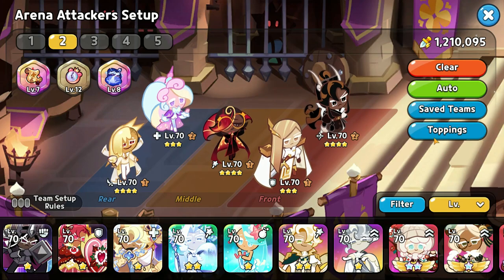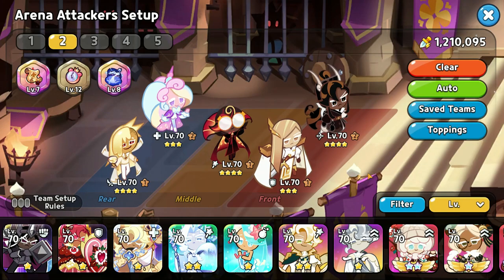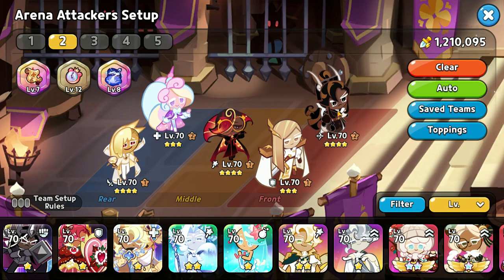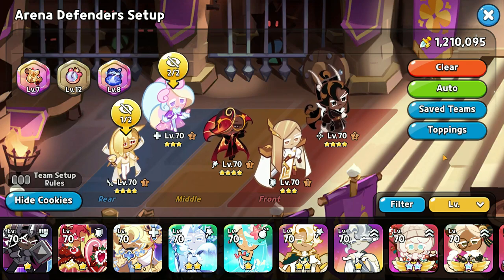Your team cannot have any weakness at all. Here's a quick story: the robe buff was supposed to be on Karma, Arrow, and Cream Unicorn, but at the beginning of my grind I accidentally had the robe buff on Vampire instead of Cream Unicorn, and that almost ruined my team. I had to change that, so make sure your team has no flaws at all.